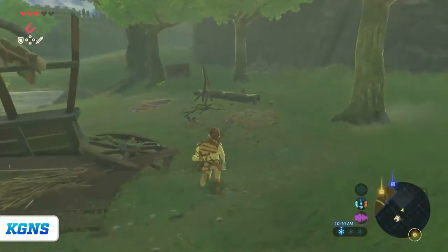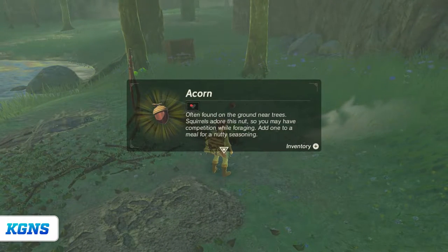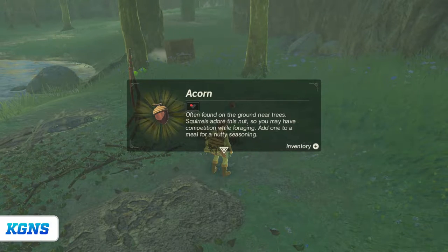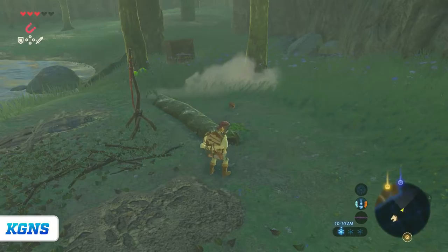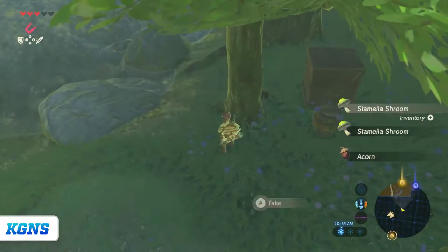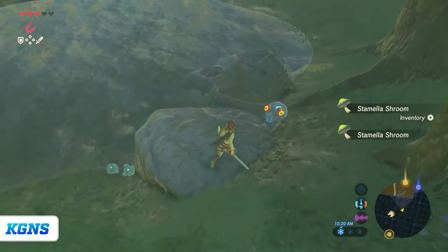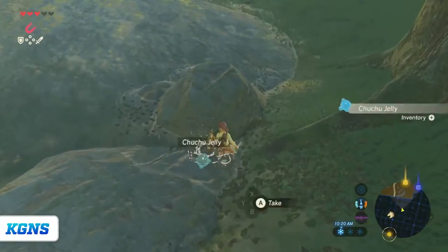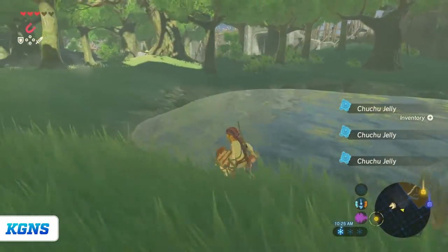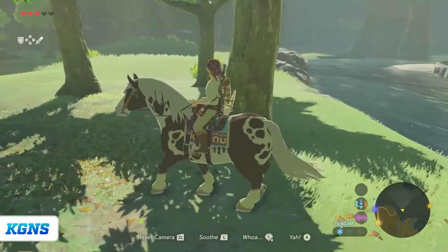Squirrels, hello. We have an acorn — 'Often found on the ground near trees. Squirrels adore this nut, so you may have competition while foraging.' Basically, you add that to a meal when you're cooking, so I really gotta get learning how to cook soon. I have so much stuff but I haven't been making anything with any of it yet. At this point, we will continue on.